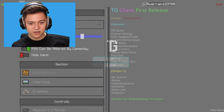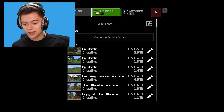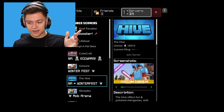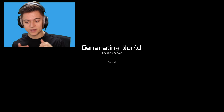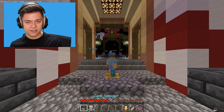Without further ado, press back on settings and go ahead and press play and check this out. A nice UI over here - it's like just pure black. That's going to save you guys a bit of FPS over there. Maybe not a ton, but it definitely will save you guys a bit of FPS. Instead of having that background playing, it does go ahead and give you more FPS.